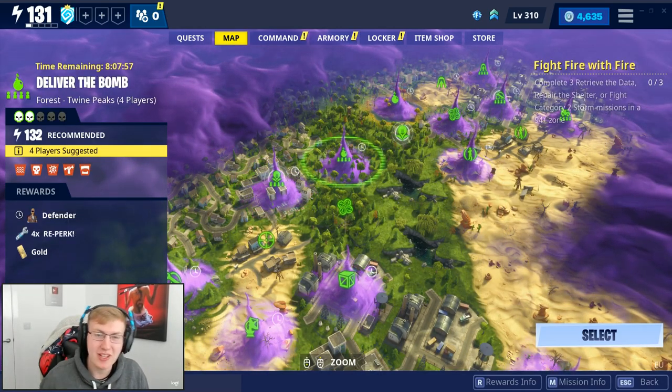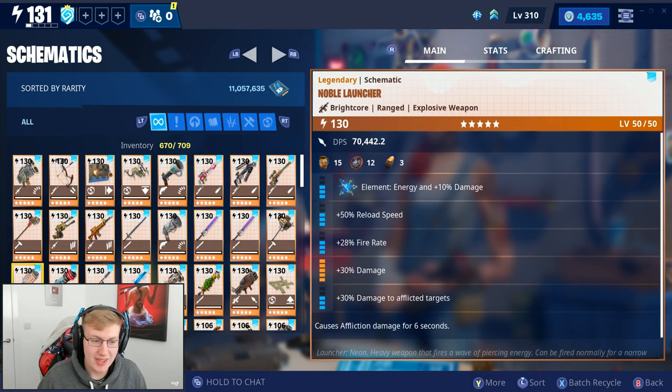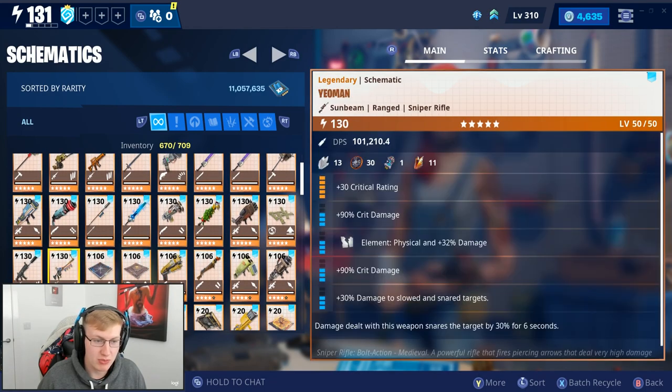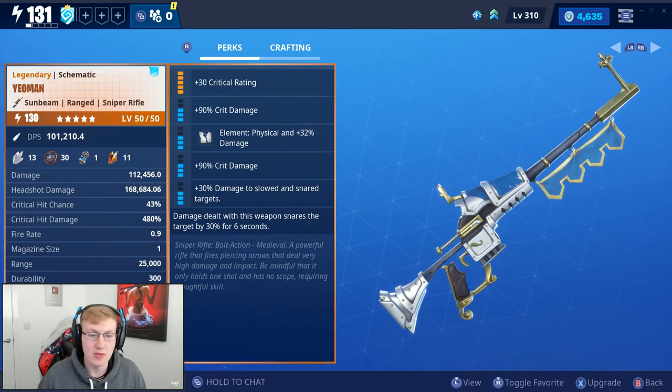So how's it going ladies and gents. I was going over my weapons, looking through them, and there was a certain weapon that just stuck out when I read over it — I really wanted to try it out. It was the Yeoman sniper rifle. I read it's a bolt-action medieval powerful rifle that fires piercing arrows.